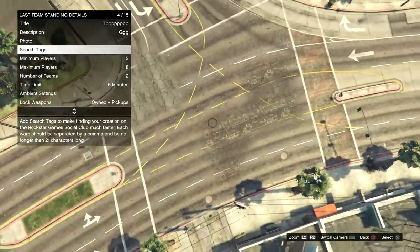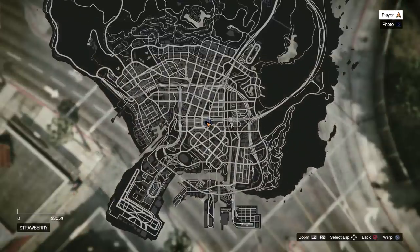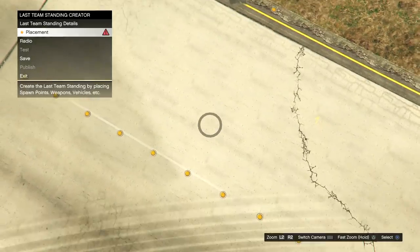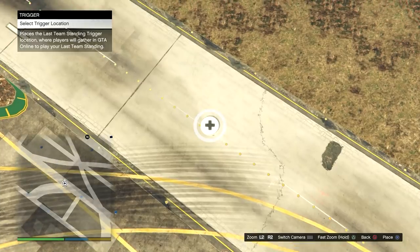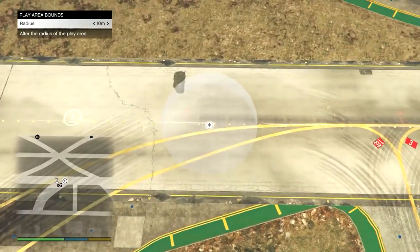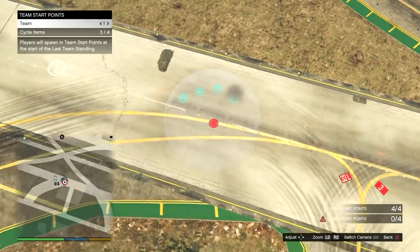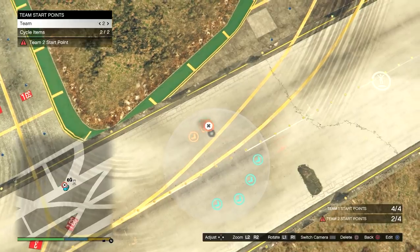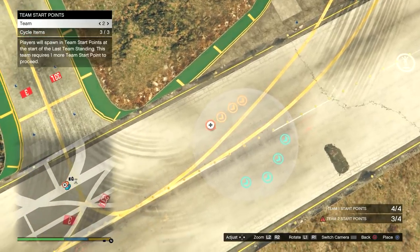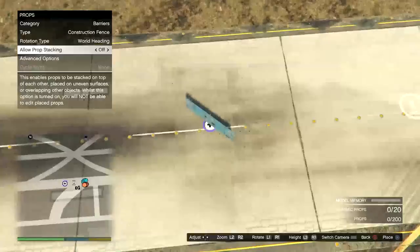Once you've gotten those three main things done, I recommend warping to give yourself more space. Press pause — you can see the warp option — and I'm going to warp over to the airfield at LSI so we have a bunch of space. For placement, put your trigger right on the runway. Take the picture for the camera. For the area bounds, place that to the right of the start point. Then go to team start points and while hovering over Team 1, place four start points next to each other around the radius. Go to Team 2 and do the same — put four of them on the opposite side.